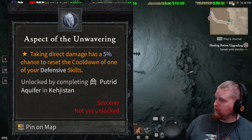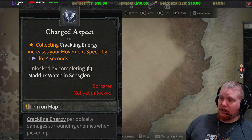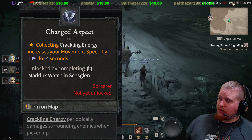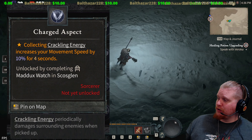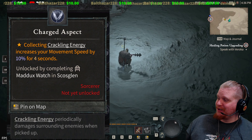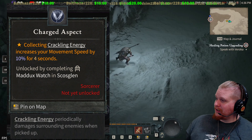Next is the Charged Aspect. Collecting Crackling Energy increases your movement speed by 10% for 4 seconds. My Ball Lightning sorceress would definitely like this one — she's got Crackling Energy coming out of everywhere.